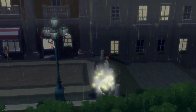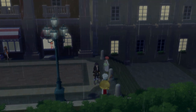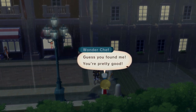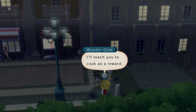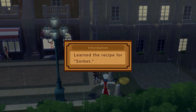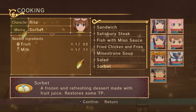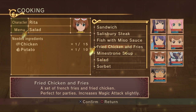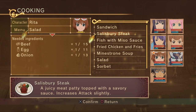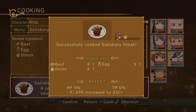Sometimes while wandering the world you'll run into the Wonder Chef — a guy who hides in plain sight within very obvious objects, and when you interact with him he gives you a new cooking recipe and the ingredients to cook it. Cooking is a way to restore HP and TP (your mana) and also give you certain buffs for battles. Early on your characters aren't great at cooking so sometimes they'll mess up, but as you go they'll master the recipes and cooking becomes consistently worthwhile.